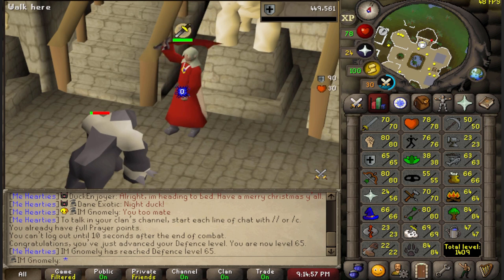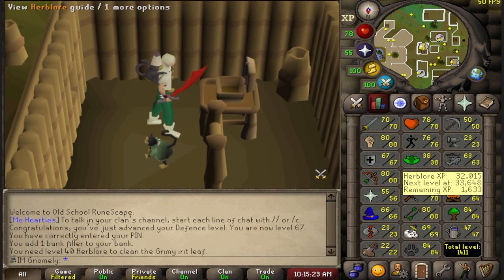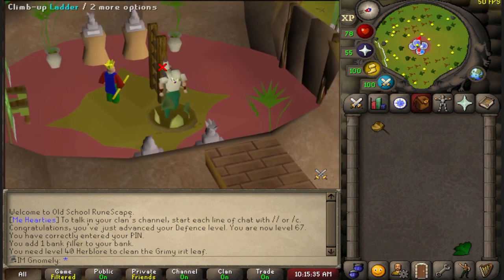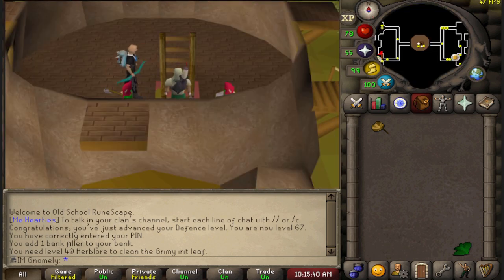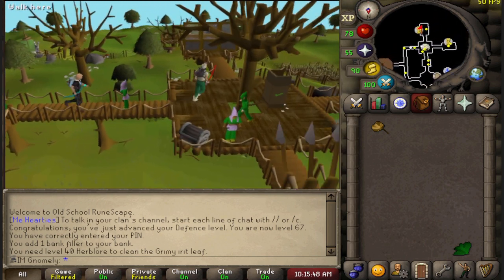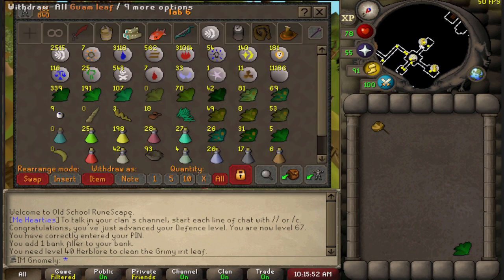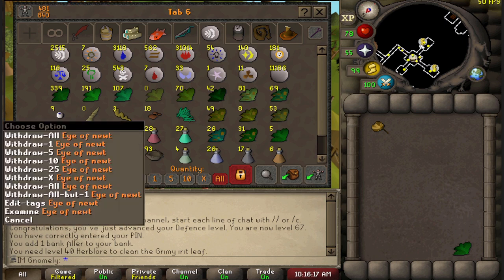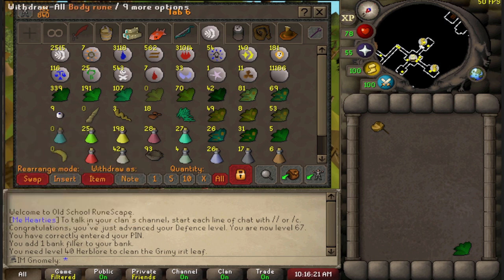65, then 67 defence! So before I do some more training I want to get my Herblore up to 45 and get super attack potions. They've got an extremely easy secondary — the eye of newt. The eye of newt used to be near impossible to get in bulk because I had to get them as a 1 in 128 drop from the zombies under the gnome village maze, but now I can just go to the trainer and buy them in packs alongside vials of water.